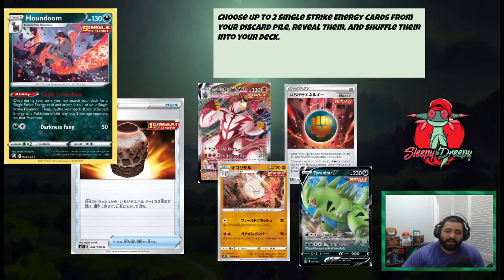Alright guys, for number 6 we actually have a pair of cards — Single Strike Houndoom paired with Vitality Jar. I'm pairing these two together because they just work so well together. With Houndoom's ability Single Strike Roar: once on your turn, you may search your deck for a Single Strike Energy card and attach it to your Single Strike Pokémon, then shuffle your deck. If you attach energy to a Pokémon in this way, you may put two damage counters on that Pokémon — energy acceleration right there. So if you have a couple of Houndooms, you can quickly accelerate up to four energies if you need to.